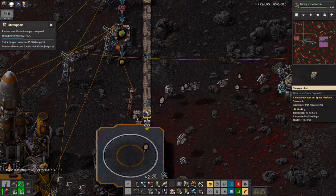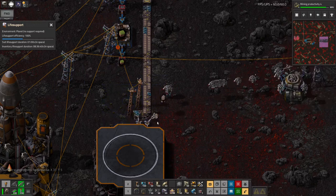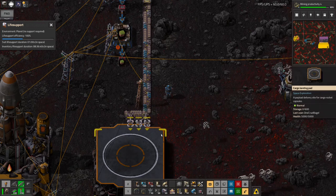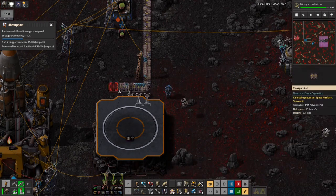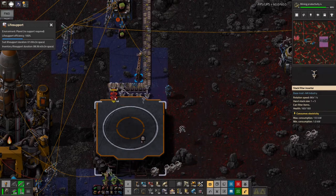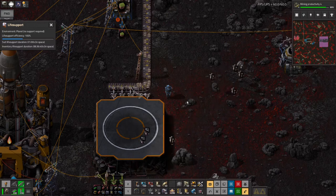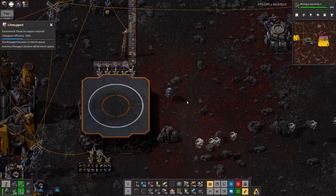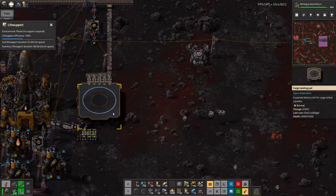Not quite enough for a full belt like this. The reason it's a bit slower is because the inserters, whilst they can pick up multiple things because they're stack inserters, can only pick up one type of thing at a time — so they could pick up four or five pieces of belt, or four or five pylons, but not two of one and two of the other. That said, five seems slightly overkill, but who cares — it's working, I won't knock it.